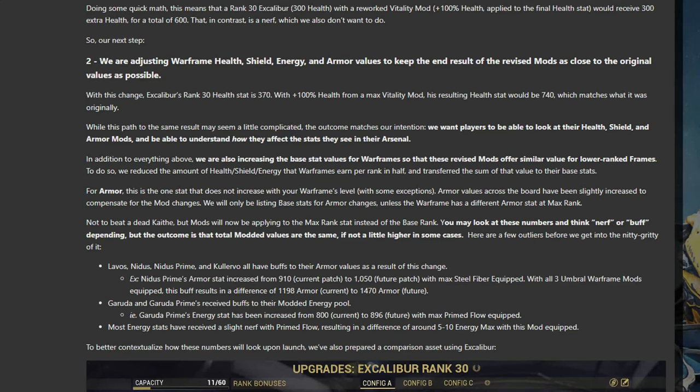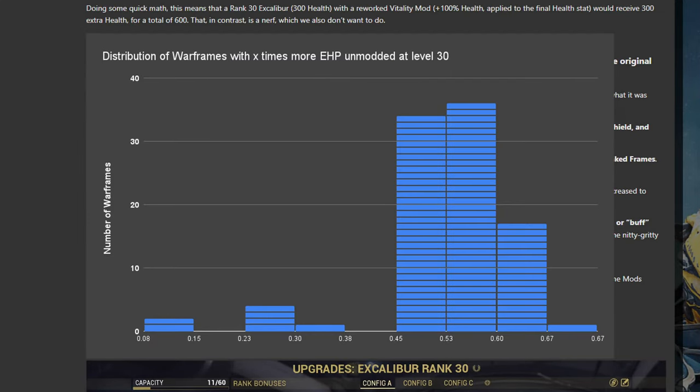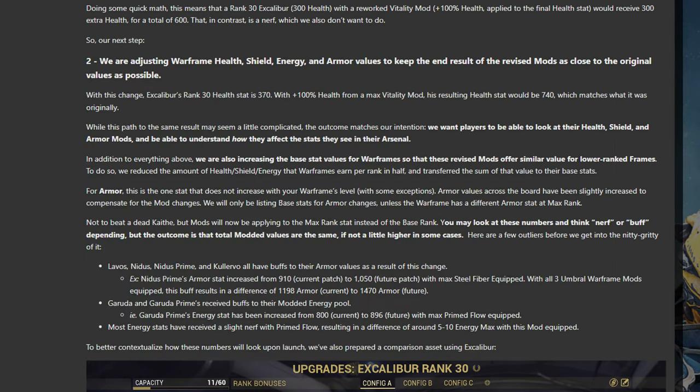That pass however is not without actual mechanical changes. In order to keep the math the same for fully ranked gear using a maxed out mod, every single Warframe now has higher health and shields when not using the mods Vitality and Redirection. All Warframes apart from Inaros are getting around 23% more health at rank 30, and most shielded frames are getting around 23% more shields at rank 30. Inaros however is only getting 8% extra health without Vitality. More significant is that Nidus, Lavos and Caliban are getting buffs to their armour, perhaps accounting for their inability to use mods to gain shields.